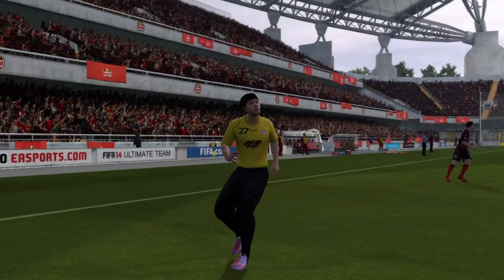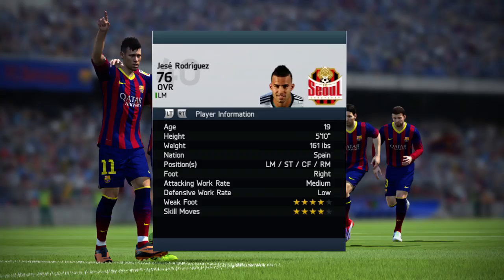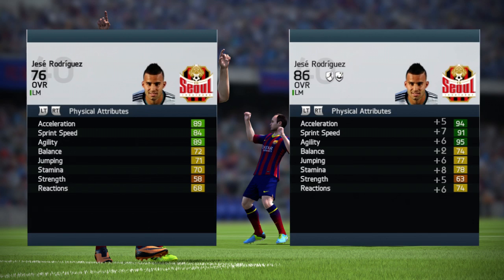Jesse Rodriguez — 19 years old, 5 foot 10 tall, left mid, right mid, center forward, and striker. He can play in all those positions. He's right footed, his attacking work rate is medium, defensive work rate is low, four star weak foot, four star skills — those are great attributes to have for a left midfielder.